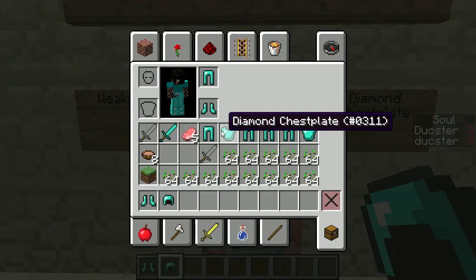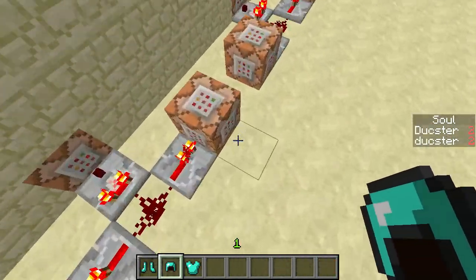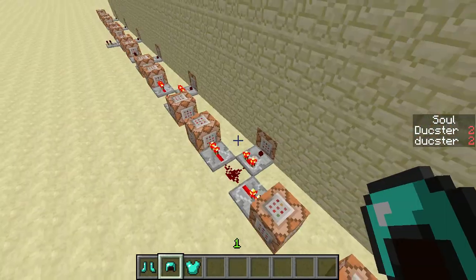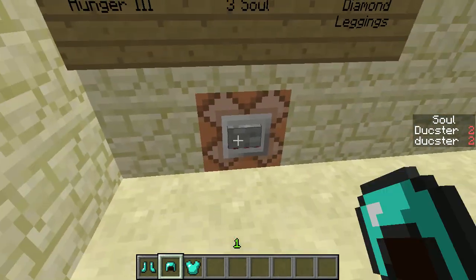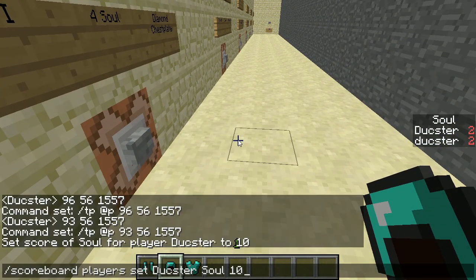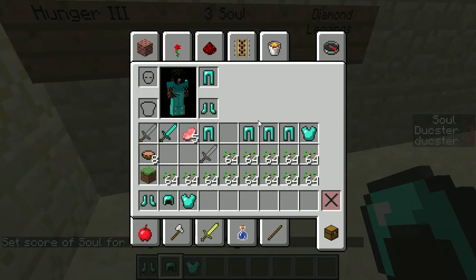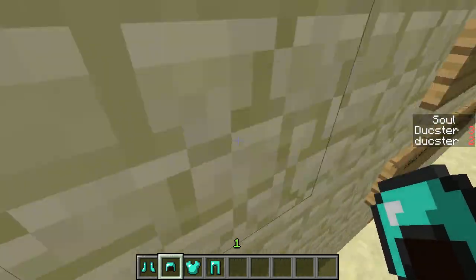It gives us a stone chestplate. By the way, if you're wondering, it's not actually giving the items to us right now because the map isn't fully reset yet. When the map is reset it'll work properly. I need one more soul, so let me set soul to 3. Then I'll show you what happens when you get to zero soul. This will give us Hunger 3 and diamond leggings.